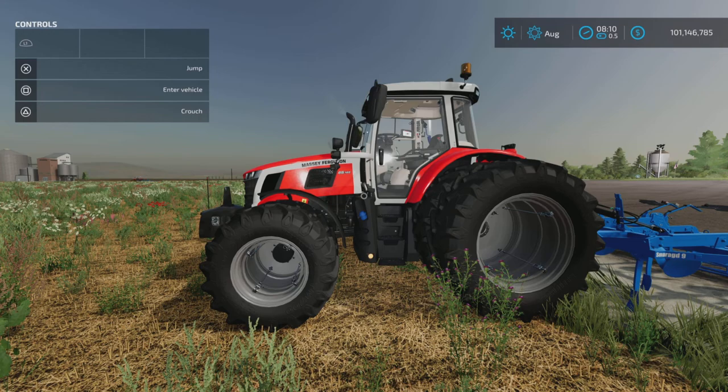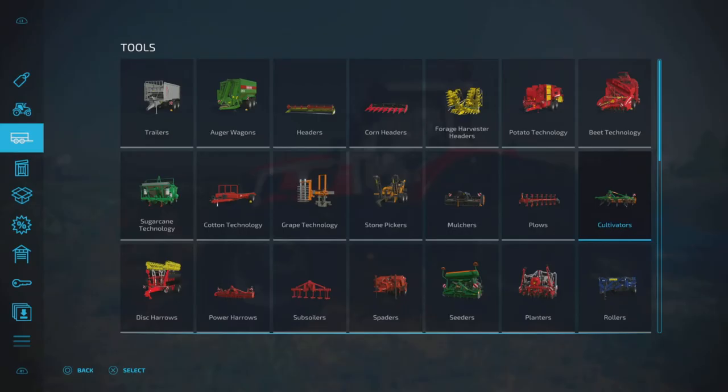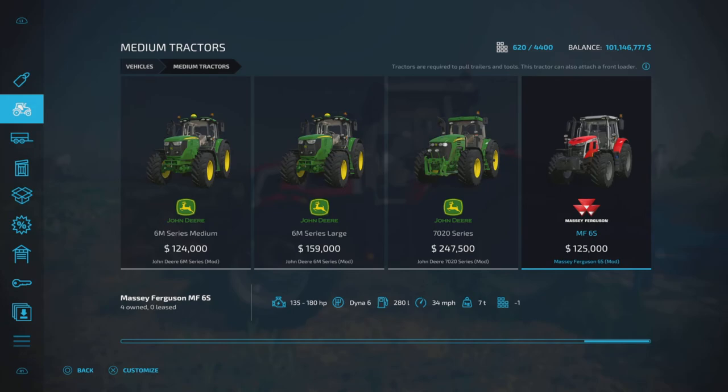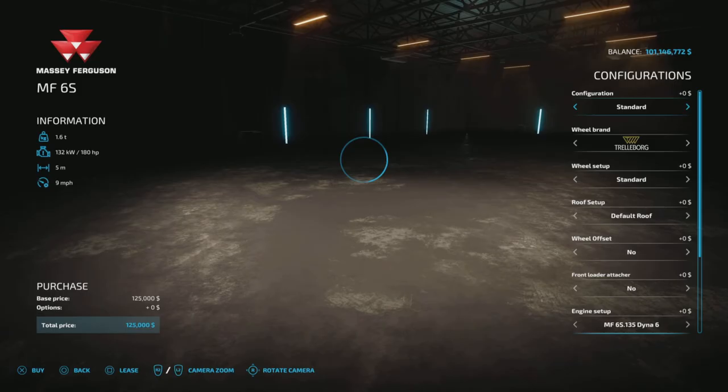Greetings everyone, Loony Farm Guy here with a new mod test for Friday September 16th. This is the Massey Ferguson 6S by KRKZ Modding, 21.47 megabytes to download, available for all platforms. I'm on PS5, and on console it is 23 slots. It's a medium tractor, so we find it under medium tractors. The base model is $125,000, up to 180 horsepower, Dana 6 transmission, 280 liters of fuel, 34 miles per hour, and seven tons.